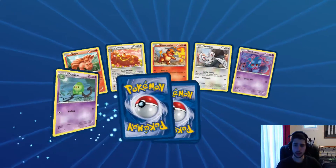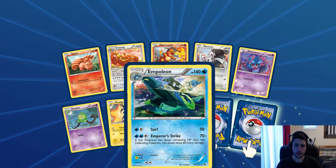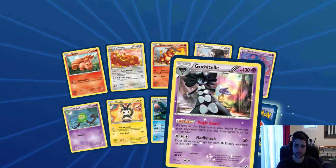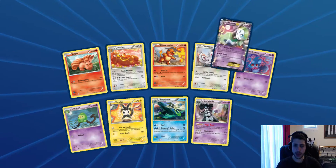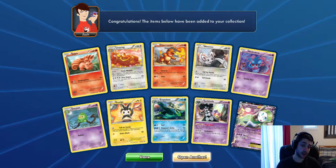I wasn't paying attention, to be perfectly honest with you. We get 3. Emboleon. I like the Fironi that's there, it's pretty cool. The Gothja. And Meloetta EX - one of the many Meloetta EXs I have gotten.